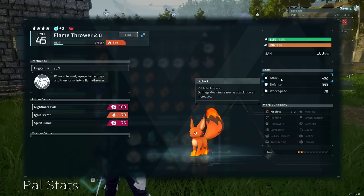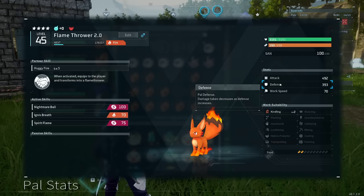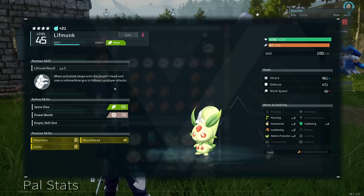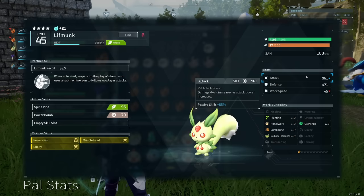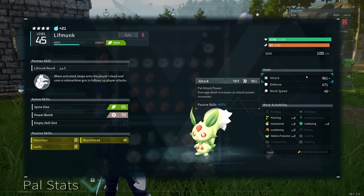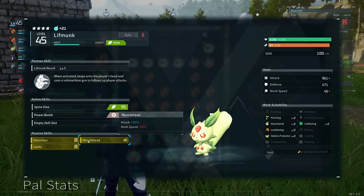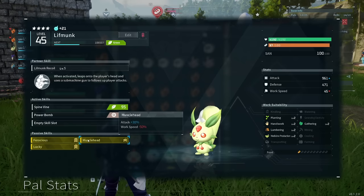Make sure to pay attention to what stats are allocated to PALs you're catching in the wild before investing in breeding or enhancing them, because that will play a role as you further enhance those PALs. My Lift Monk is level 45 with 961 attack, and I bred one with well over 1000 attack — an absolute monster. The main reason is it has Ferocious (plus 20% attack), Lucky (work speed plus 15 and attack plus 15), and Muscle Head (attack plus 30%, work speed minus 50%). Since it's not a worker, the negative work speed doesn't matter.